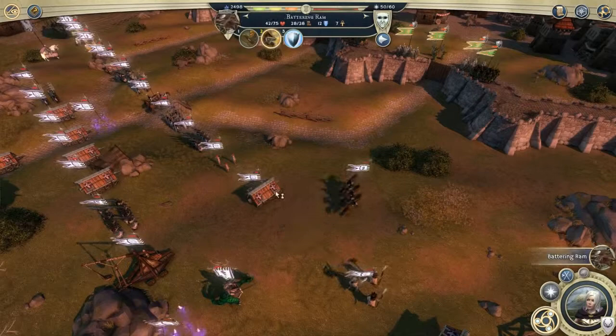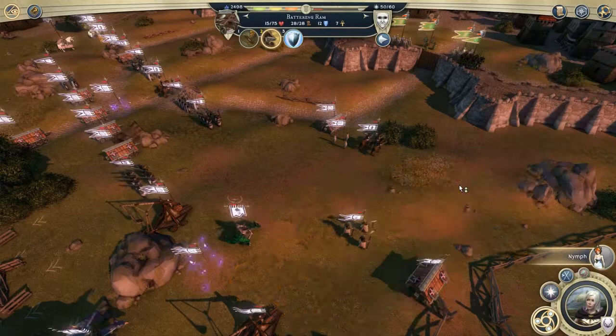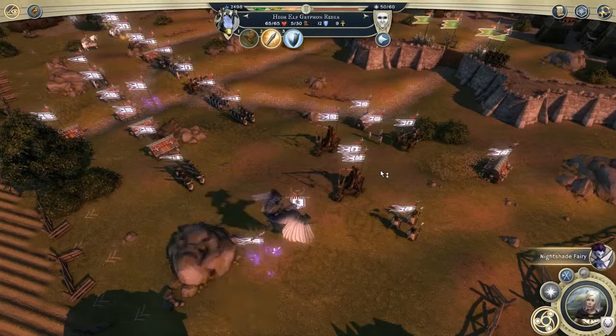Start marching some people forwards, especially these things — we need to get these forwards. We've got some nymphs, little dragonfly fairy things. I wonder if these can break down walls. We've got some trebuchets actually — do you reckon they can reach? They might be just exactly what we need. Some high elf griffins as well — they would be able to fly straight over the wall, so maybe I'll take them around the back.